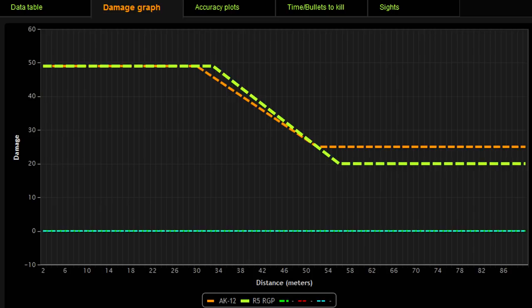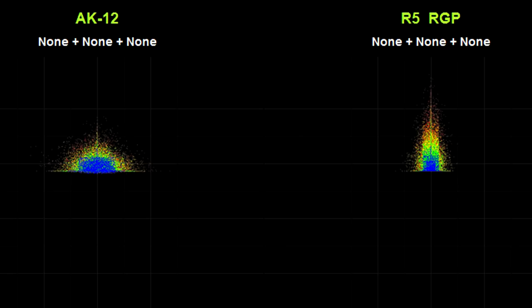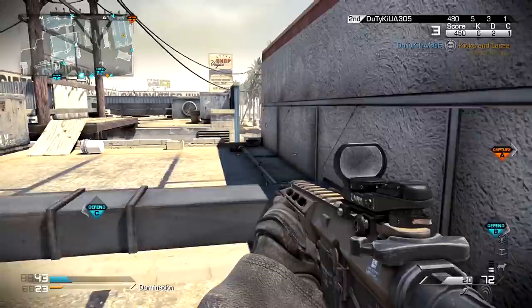The last graph is recoil. These recoil plots from Symthic aren't exactly perfect — they were made before everything was known about the weapons — but they give you the general idea. The AK-12 has a very wide swath left and right with some kick upward, bouncing around in a sort of half-circle area. The R5, by contrast, is a much more vertical weapon — it doesn't go left and right very much, but it does kick upward. That means the AK-12 may be overall more accurate, but the R5 is more precise and predictable — it does the same thing over and over again.